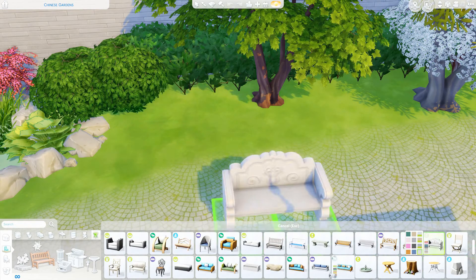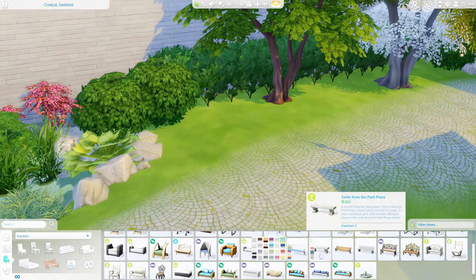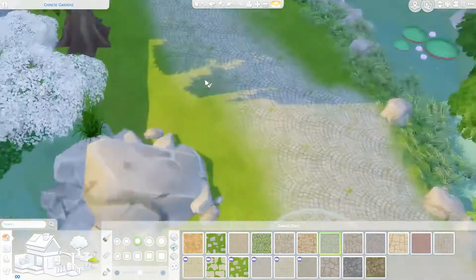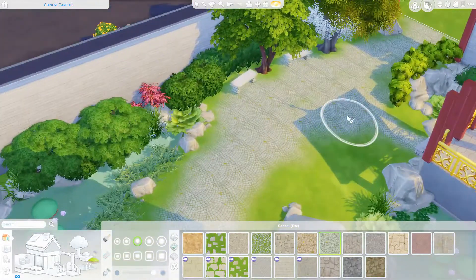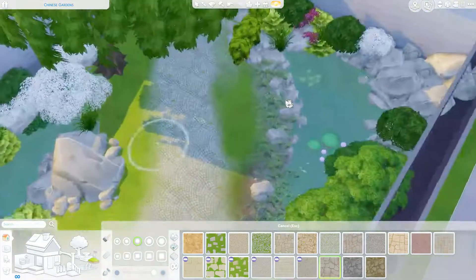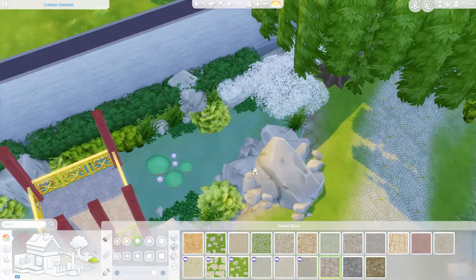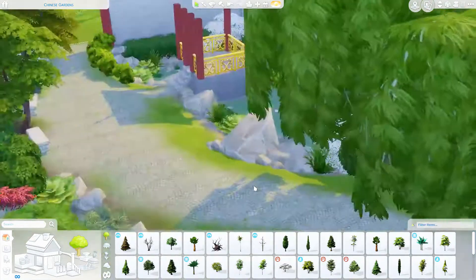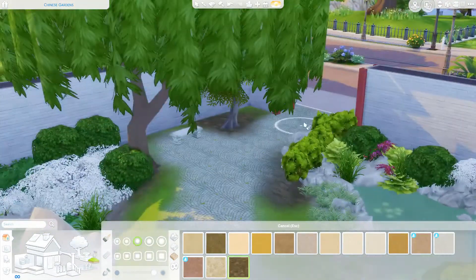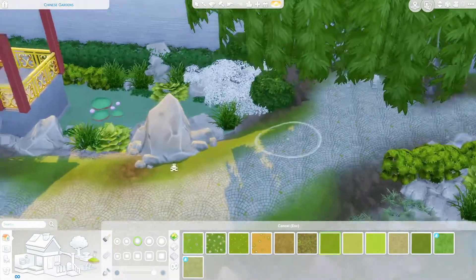I was trying to find benches — something with gold on it to tie in, but in the end I wasn't happy enough with it, so I went with something that looked more like a stone bench, just part of the park and hidden away. One of the challenges with the terrain tools is that things don't sit flat on the ground, especially big flat plants like the Jungle Adventure one — it sticks out of the ground. We can't lower things below the terrain just yet.